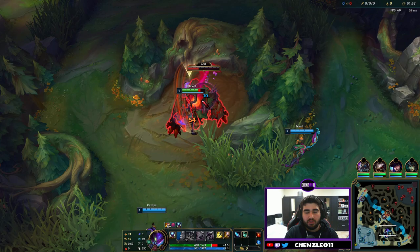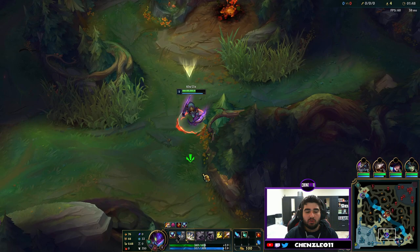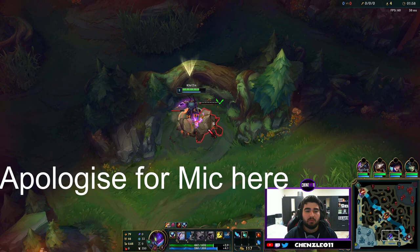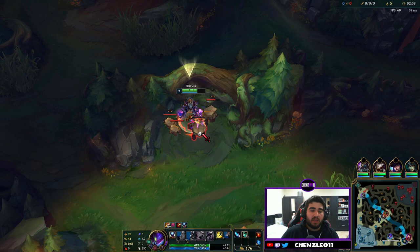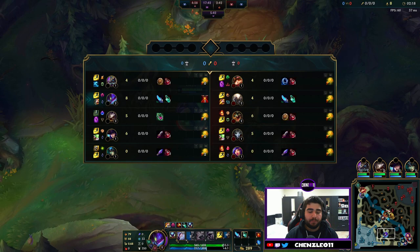When you're starting Kha'Zix you want to start red on this side of the map or blue when you start on the other side. You basically want to auto queue whenever you can — it'll just increase your clear speed. You take Q level 1, W level 2, and then E level 3. When you're doing the Krugs, use your first smite on the big Krug, then use your W whenever you can to get AoE damage and clear out the rest of the Krugs when they're all little ones.